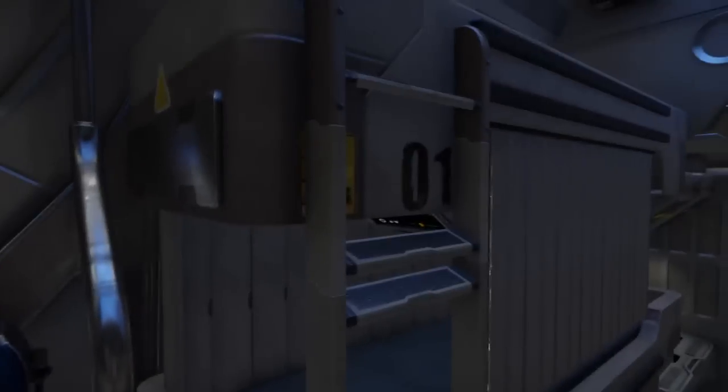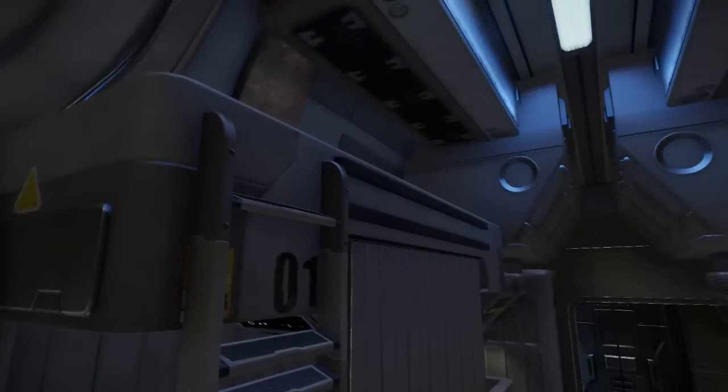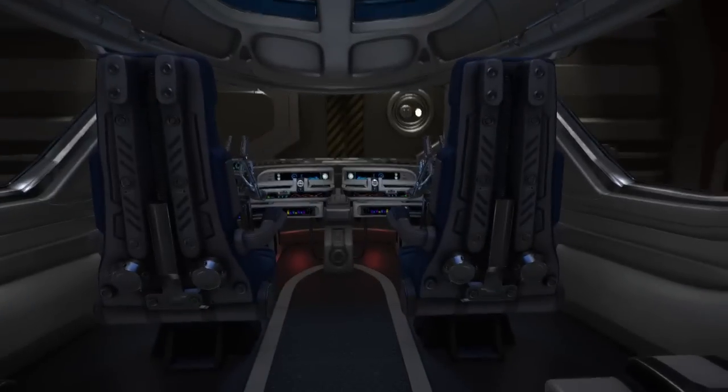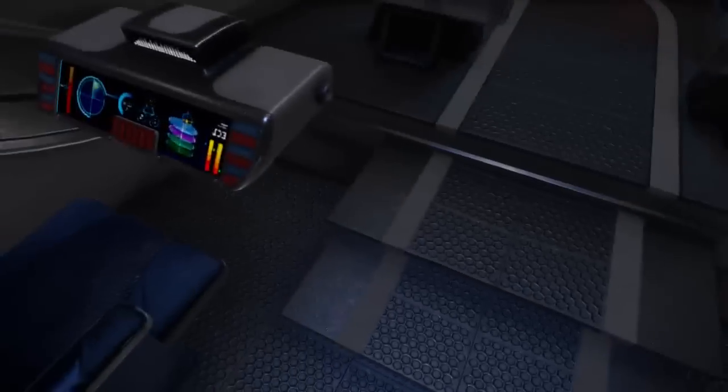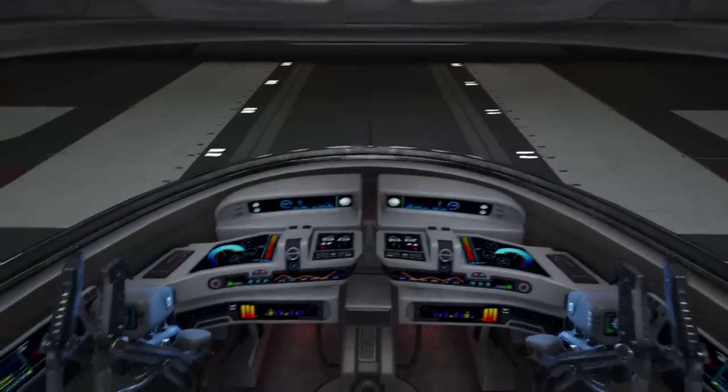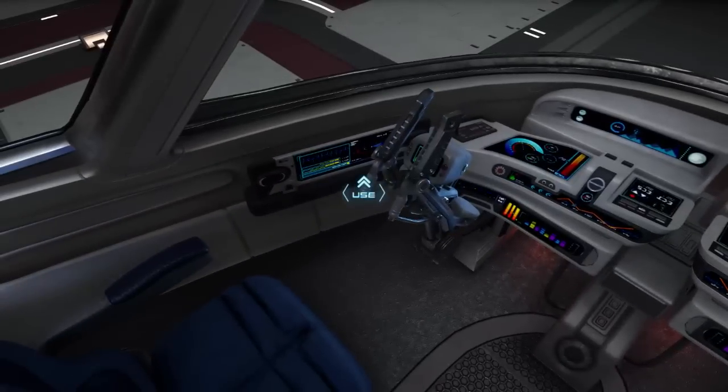There's a bunk area — one, two, three, four bunks. You've got a couple of spare seats here for opportune passengers. Although this ship can only officially carry two, with the extra seats you can actually carry more. Then there's the cockpit area with two seats — you can use either one. Take your choice.